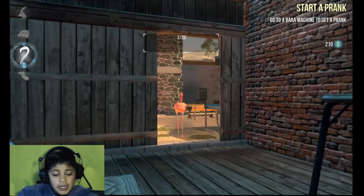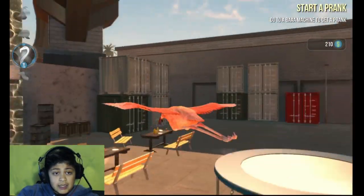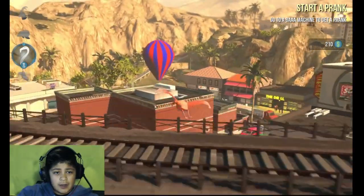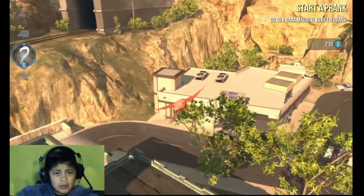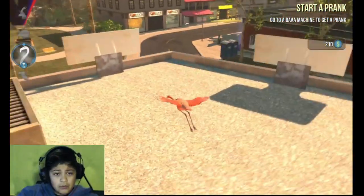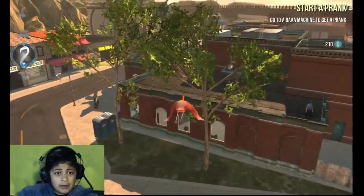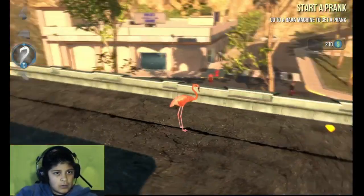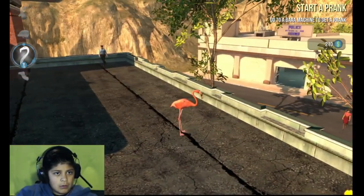So our next trophy will be down in the downtown area by the hot air balloon. So look for the hot air balloon. There it is! And I believe downtown air balloon, corner of the roof. So it is by over here. Yes, there it is. Did I make it? Yes, I did. Is that our alarm?